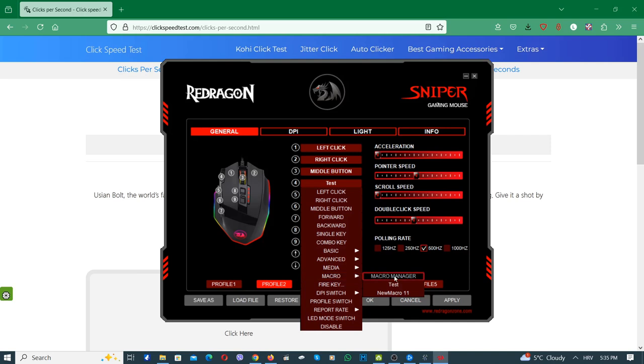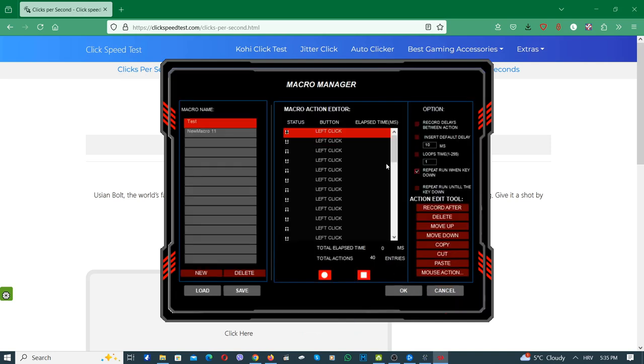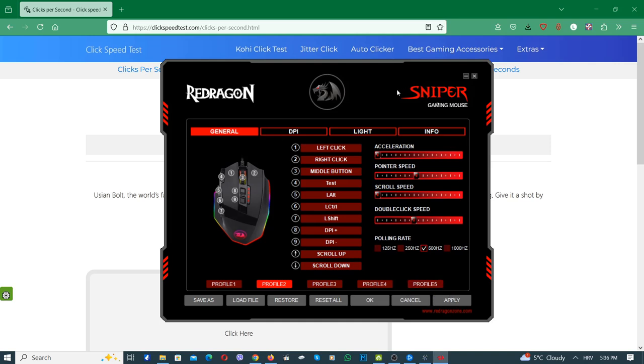Go to Macro > Macro Manager. For you it will be empty. You have to repeat mouse action left click, mouse action left click, mouse action left click — until you reach the maximum number. For me that's 40 total actions maximum. Then insert a default delay of 10 milliseconds, set loops to 1, and select 'repeat run when key down.' Click OK, click Apply, and that's it.